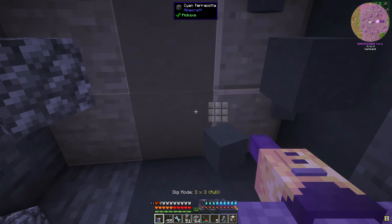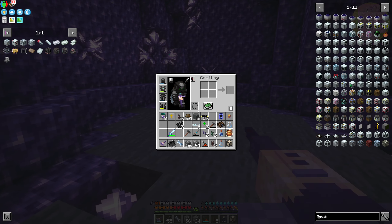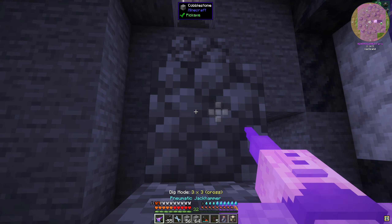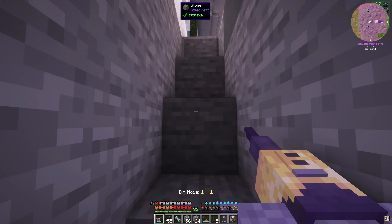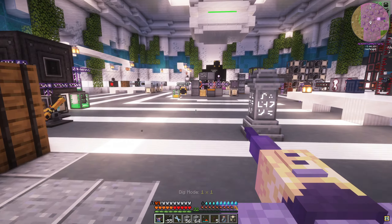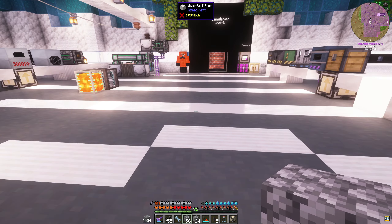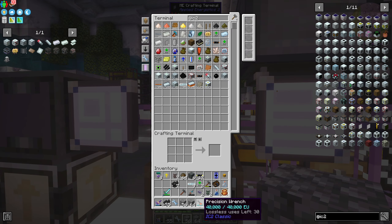Let's type in recyclers, recycle. I need to make four of these compacting recyclers. We're missing dirt, pistons - I thought I had a recipe for pistons - and deepslate. We can do this - now we should have everything to make four of those. Let's go to IC2.